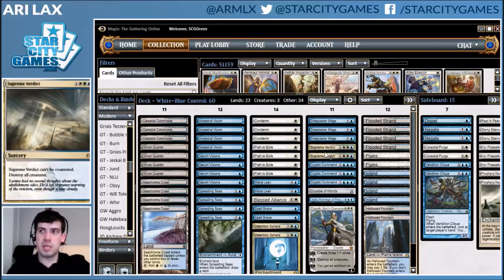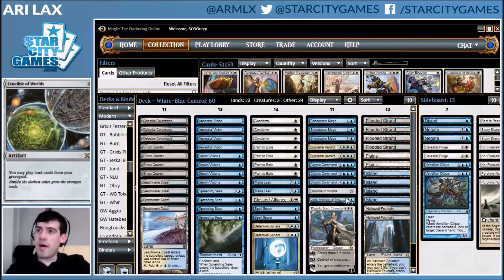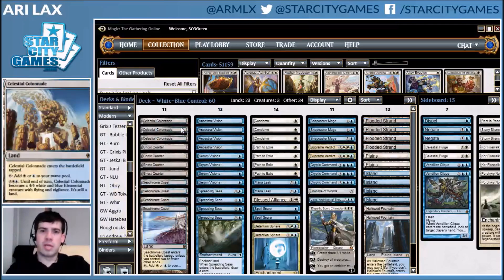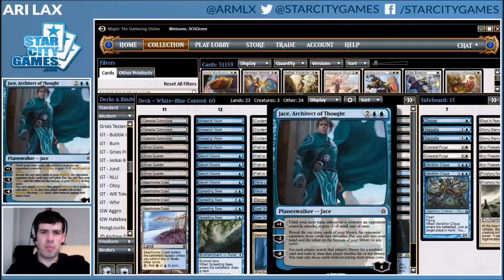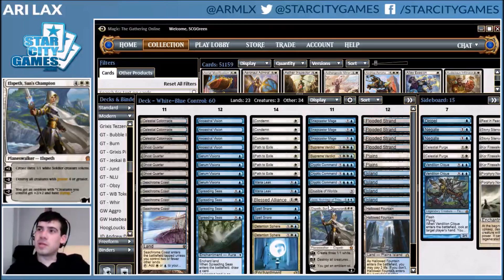There are only two Supreme Verdicts on the high end. There's no Restoration Angel — you don't want to be clogged up with a hand full of three- and four-drops. You are playing Cryptic Command; that card's just the greatest. On your high-end game-winners, Crucible with Ghost Quarter and Celestial Colonnade is this eventuality engine for mid-range matchups. You have Jace, Architect of Thought, as your bridge planeswalker. And then Elspeth is just the end-all — this card is still as good as it was in Standard in terms of ending games in Modern. I suggest you cast this card at least once in an older format if you get the chance.